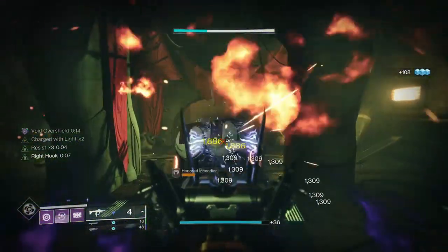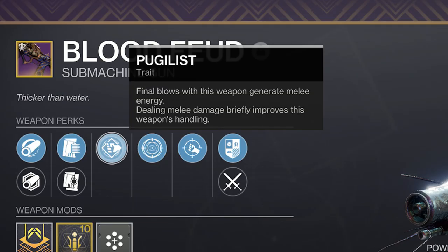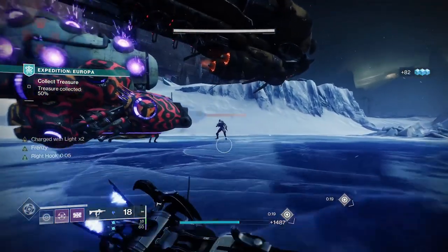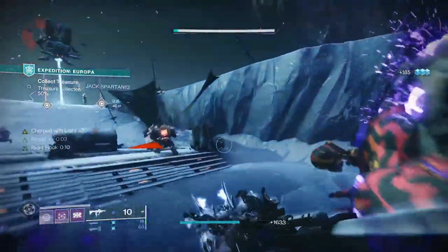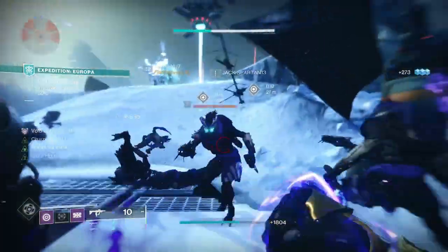Bloodfeud is awesome for this as it turns into a high-range SMG, and then Pugilist will help to recharge your shield throw melee ability. With awesome perks like Frenzy you can have near-infinite uptime to make mowing down combatants even easier. But we're not really relying on Bloodfeud or Pugilist for instant back-to-back melees — it's just there for you if you get out of sync.